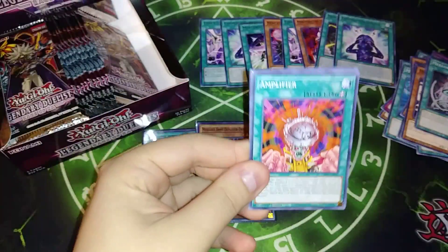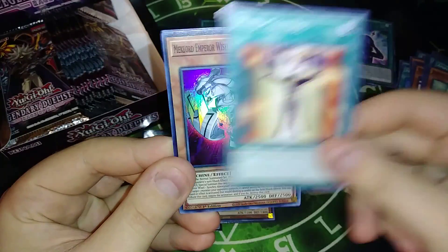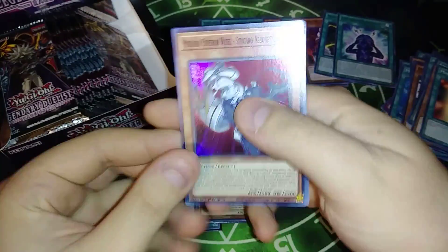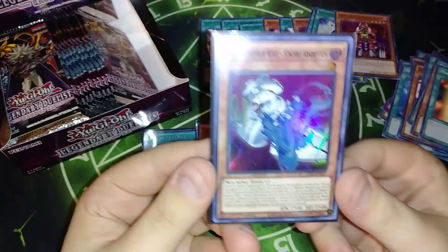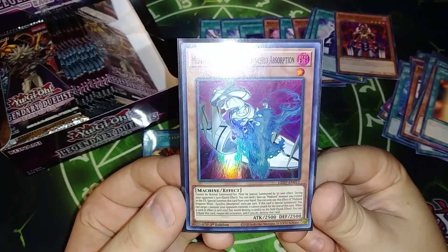We've got two Ultras so far, that's not terrible. We got Amplifier, Jinzo Return, Mind Control. We got Mechlord Emperor Weiss Synchro Absorption, which is actually absorbing Stardust Dragon — that's pretty cool, that card looks awesome. That's actually a really good holo to get. Cannot be normal summoned or set, must be special summoned by its effect.